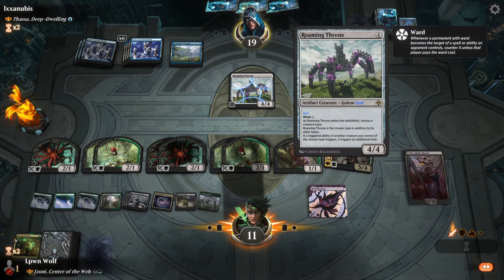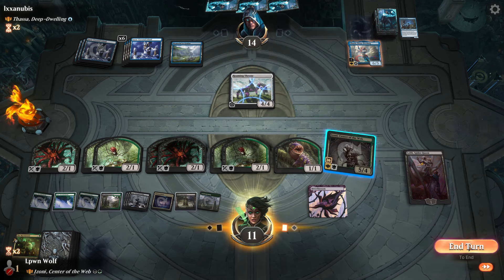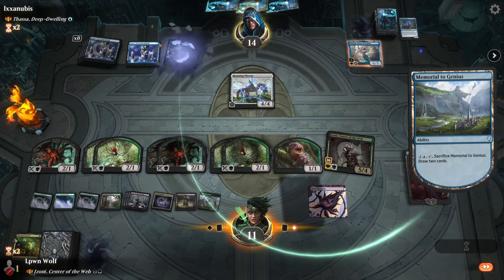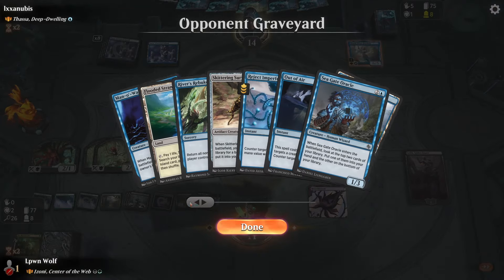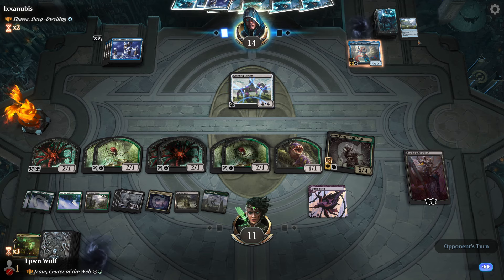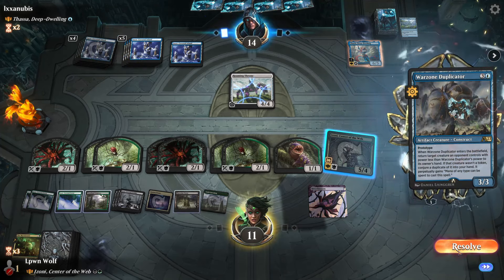They seem to really be enjoying this Throne. If they have another way to mass bounce we can just sac all of our tokens to draw, surveil, do all sorts of stuff. I feel like we're in a pretty commanding position now because we're essentially saying they need something like Whelming Wave or another big bounce spell - which is entirely possible, but I don't think there are that many more asymmetrical ones left.